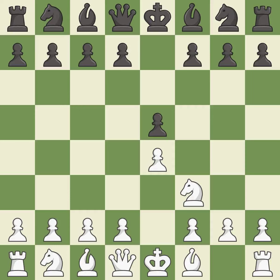e5 also opens up the queen and dark-squared bishop. Nf3 develops the knight toward the center, attacks the e5 pawn, and prepares to castle. Nc6 develops the knight toward the center, protects the pawn on e5, and eyes the d4 square.